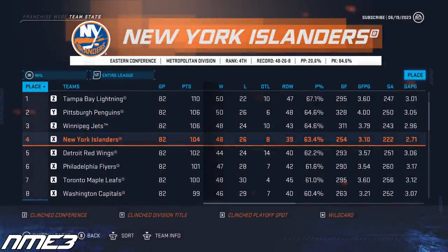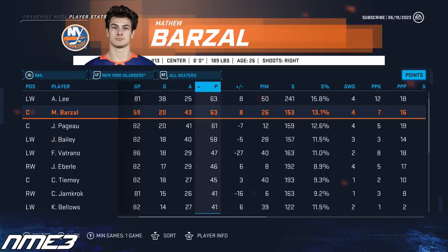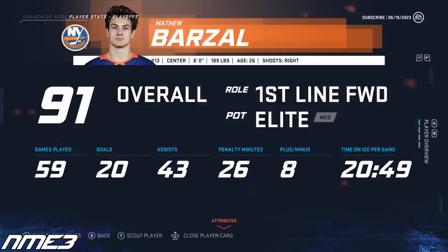The Islanders bounce back finally in year number 4, having a huge regular season finishing 4th in the NHL and making the Stanley Cup playoffs. Once again the playoffs are a disappointment and they are swept by the Philadelphia Flyers in the first round. Matt Barzal's regular season was shortened due to injury — in the 59 games he played he scored 20 goals and 43 assists for 63 points. In the playoffs he scored 2 goals and an assist for 3 points in 4 games. Matt Barzal drops to a 91 overall.